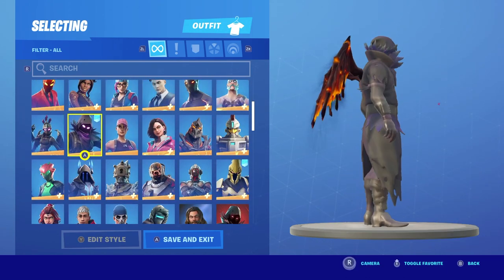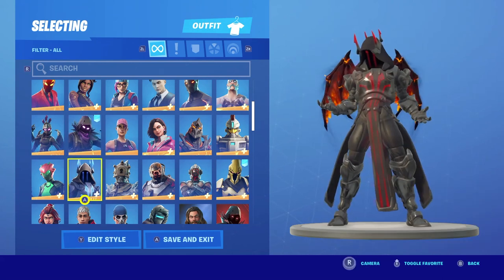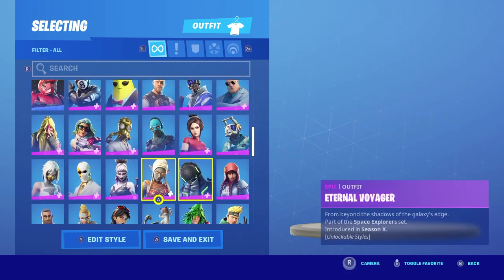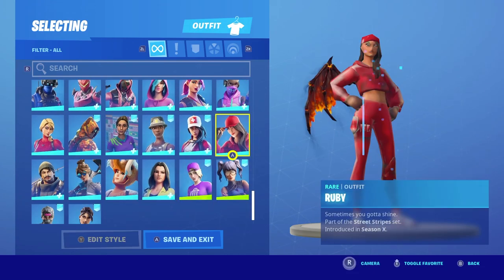This one has wings that move a tiny bit. This one has a thing around its cape. So what I do is use my channel skin which I like a lot, which is Ruby.